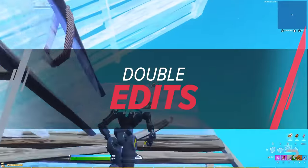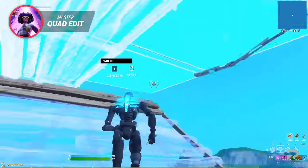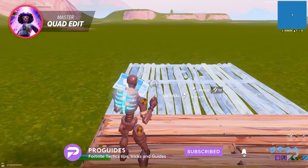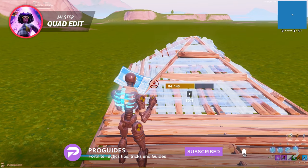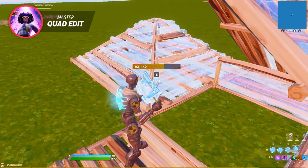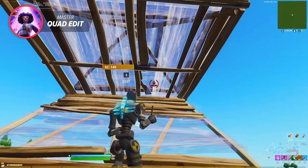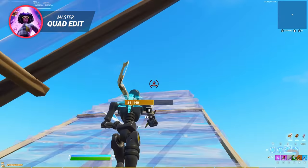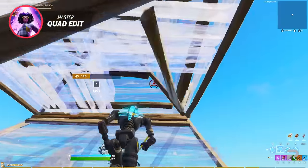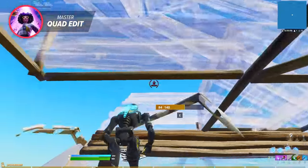Let's learn exactly how to double edit. Many of you probably already mastered the double edit, but it's still a great idea to go over it. The double edit is very simple and only requires you to place a floor, cone, and edit two tiles. If you're having trouble consistently double editing, practice it by ramping upwards, placing a floor and a cone, and try your best to keep going. Just keep placing your ramps and double editing a single tile until you are 100% sure you can keep double editing eight times without messing up or losing momentum.